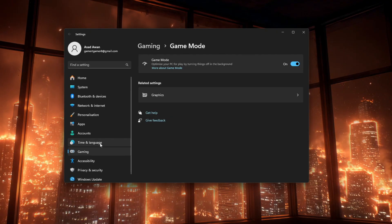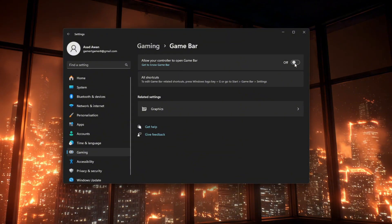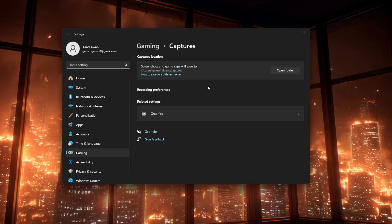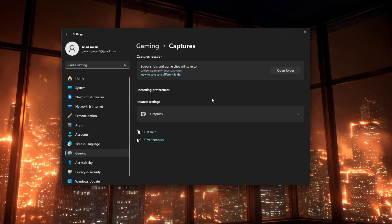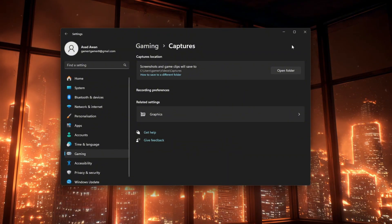Then search for Xbox Game Bar Settings and turn the Xbox Game Bar off so it doesn't run in the background. Also search for Captures, open it, and turn off Record What Happened and any background recording options you don't use. This reduces background work that can add delay.